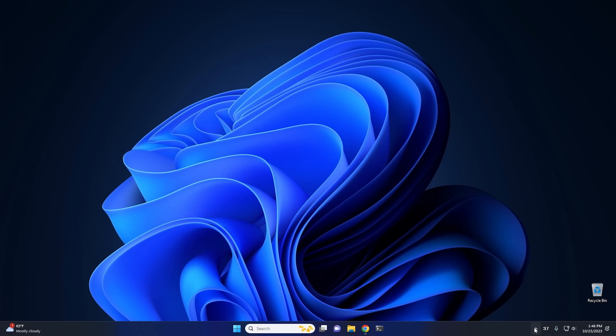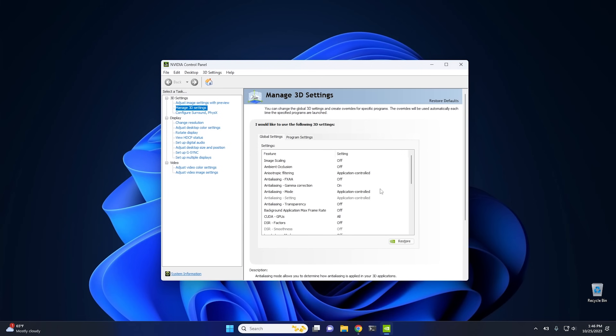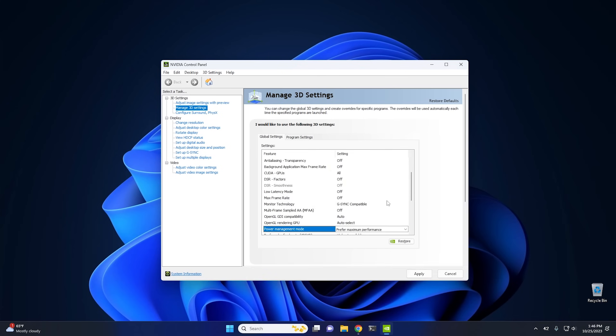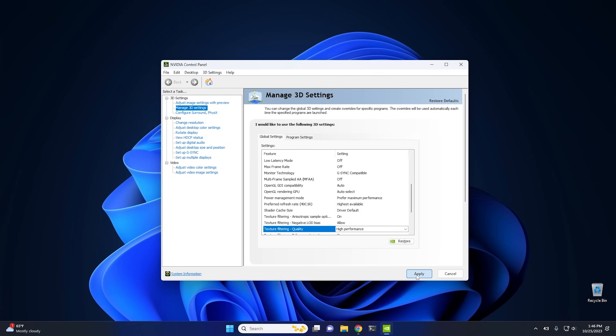Next are some tweaks within the Nvidia GPU settings themselves — if you have an AMD card, this won't apply. Open the Nvidia Control Panel, go to Manage 3D Settings, and change two settings. First, set Power Management Mode from Normal to Prefer Maximum Performance. Then scroll down and set Texture Filtering Quality from Quality to High Performance. Click Apply. These two changes don't visually affect game quality at all but are usually good for a couple of extra FPS — free performance.